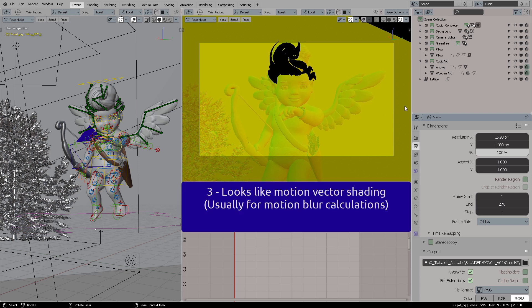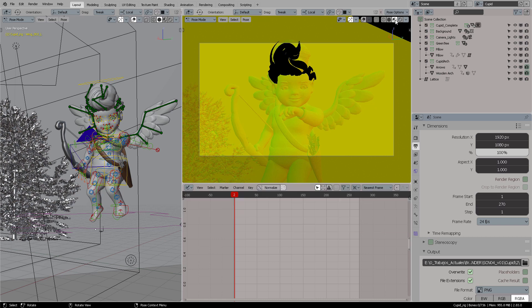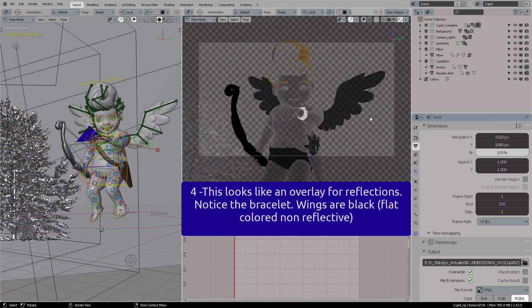Number three looks like motion vector shading. We can see this in the panel and also in the compositions we can output from the render — it may work with motion blur. Number four looks like an overlay for reflections; notice the bracelet and the wings are also black.